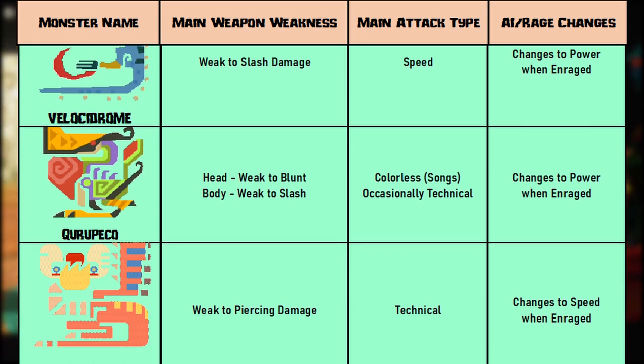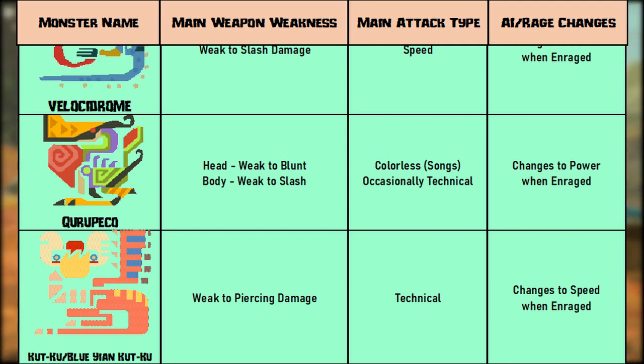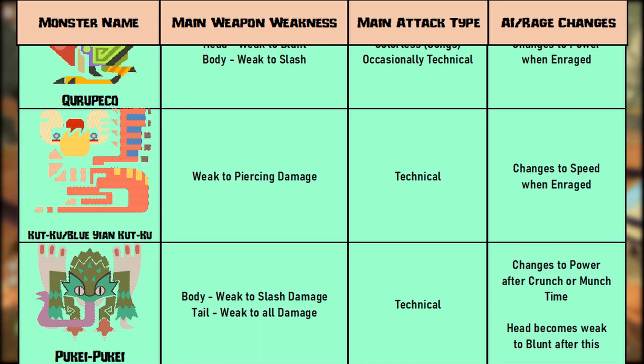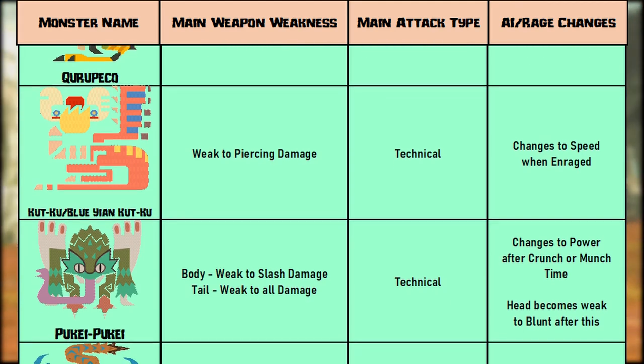Kutku and Blue Yan Kutku are both tech type and only weak to pierce type damage. Once they're enraged, however, they'll perform speed type attacks. Puke Puke will start out as a tech monster and will only be weak to cutting on the body. You can use all damage types on the tail. Once it performs either munch or crunch time, it will fill its throat sack and start using power attacks. In this state, the head becomes weak to blunt attacks.